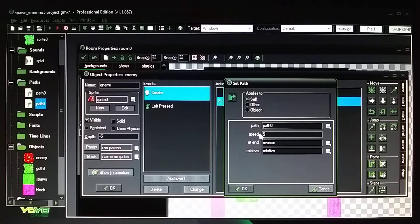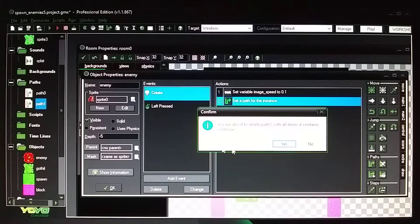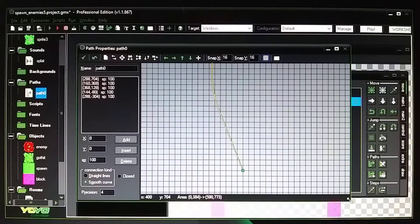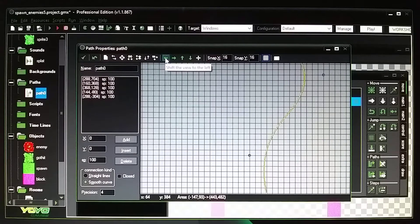You can change the speed higher or lower as you prefer. I'll delete this demo path since I already have path zero set up. You can move the path using the arrows — left, right, up, or down on screen.